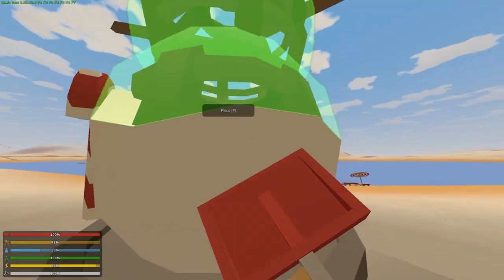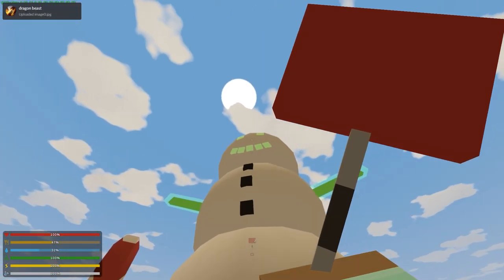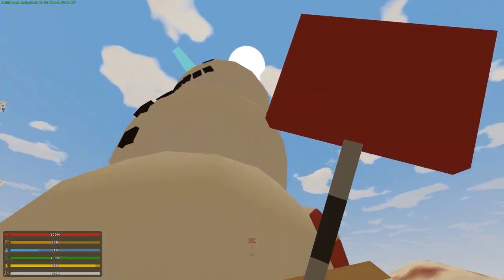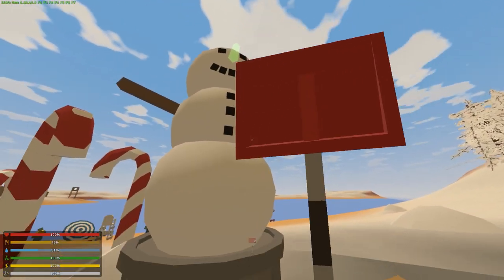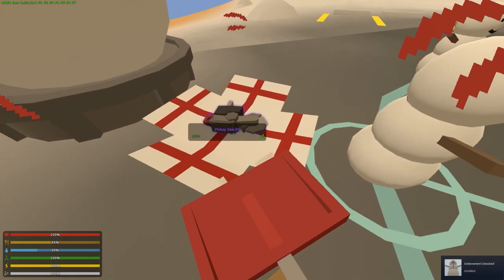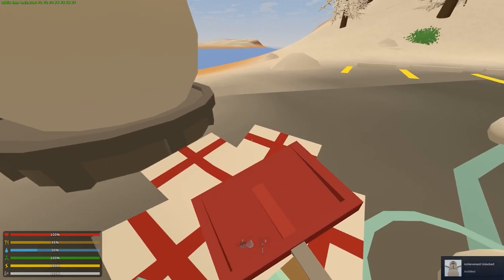We have a ton of snowballs — let's build this guy up. You need 10 metal for the buttons on the face, two pine logs for the arms, and four carrots for the nose. There we go — package placed. Achievement unlocked: Architect!